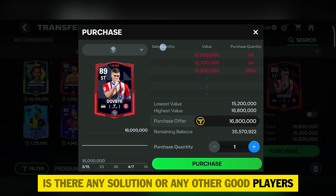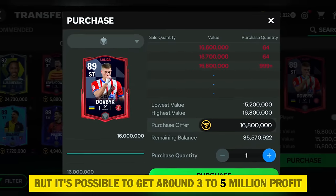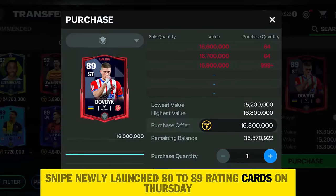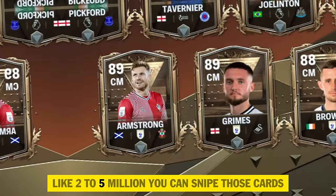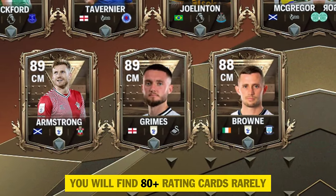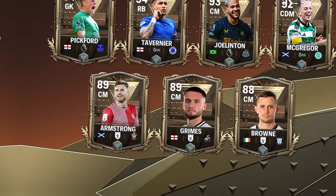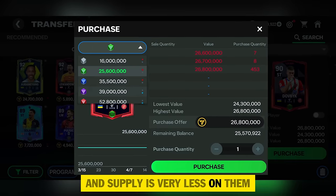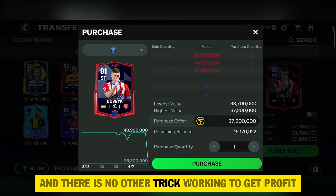You might ask if there's any easier alternative. You won't get exactly 10 million profit per Dovbik in other cards, but it's possible to get around 3 to 5 million profit. Point 1: Snipe newly launched 80 to 89 rating cards. On Thursdays you can find a lot of 80 plus rating cards that EA launches, and those new cards can give 2 to 5 million profit. Snipe them when the game refreshes in the morning. Point 2: Snipe newly launched 80 to 89 Player of the Month cards. They are very rare with very little supply, so make sure to bid on them when EA launches a new POTM card. As of now, these are the only two ways I find to utilize Dudek, and there's no other trick working for profit.